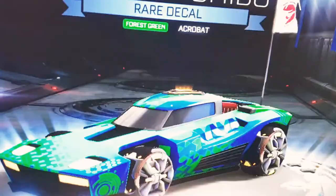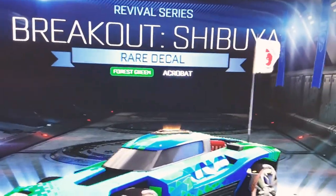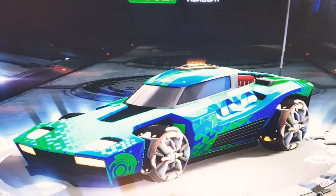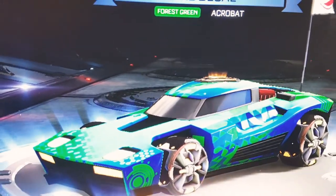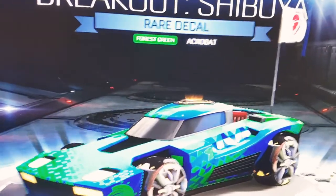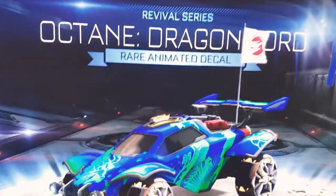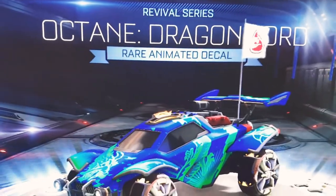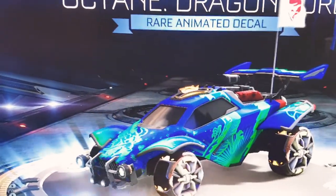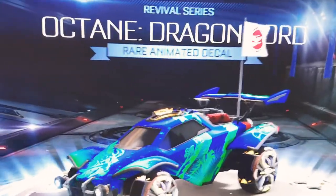Now we have a decal for the Breakout called Shibuya — I think that's how you pronounce it. It's painted forest green and certified as an acrobat. It looks pretty cool with dots, lines, and triangles. Next, this one is called Dragon Lord for the Octane. There are dragons everywhere and like stuff falling up into the air — it's pretty cool.